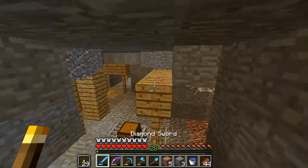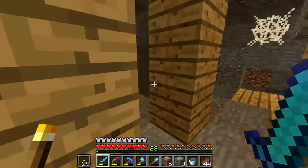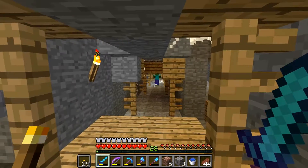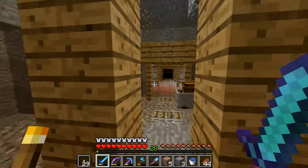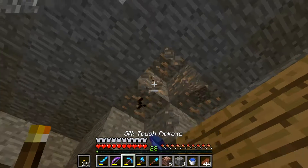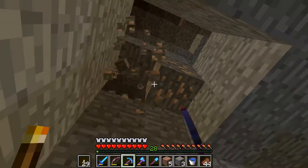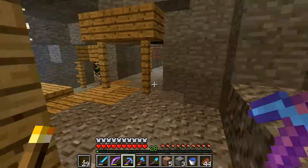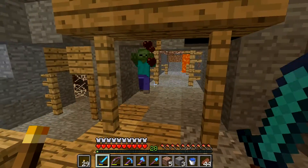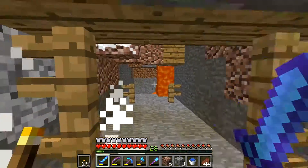There we go. I was gonna say, I'm pretty sure I had extra junk in my inventory, and I did — I had some gravel there. So we came from this way, or at least that's what it looks like because of the torch. Let's go ahead — oops, wrong tool. Again, wrong tool. Look at how much faster it gets broken. Maybe you should use the right tool, sir. Did I hear something that sounded funny? Might have just been a zombie. There's definitely a dark pathway that way, but I'm not sure if that's where we came from.